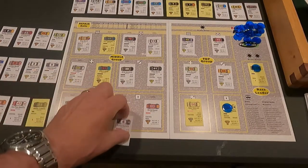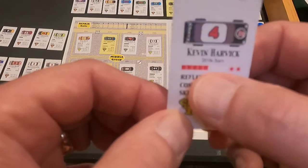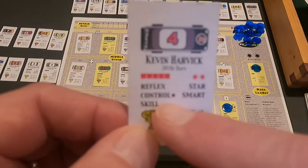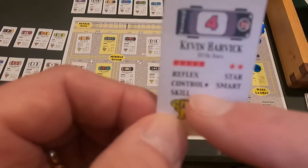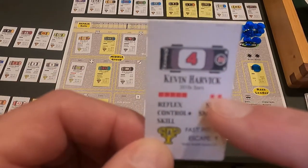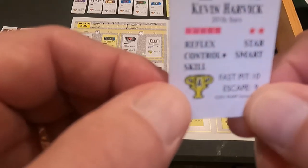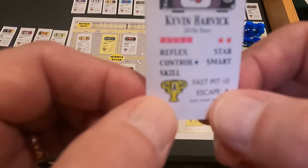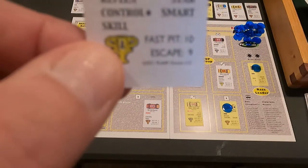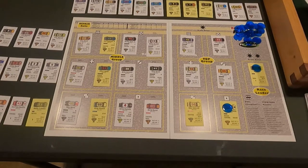Looking at drivers, take Kevin Harvick — his card is 2010 stars. He has reflex with a star, meaning if that comes up he gets two die rolls. He has skill with a star, he's smart with two stars, and those two red stars are his blocking to keep somebody from taking his position. His pit crew is grade A, his fast pits are 10 so rolling 10 or less gets a fast pit, and his escape number is nine or less to avoid trouble.